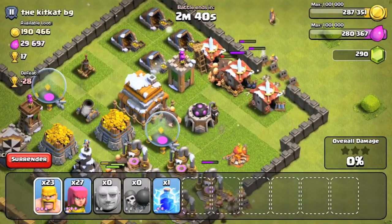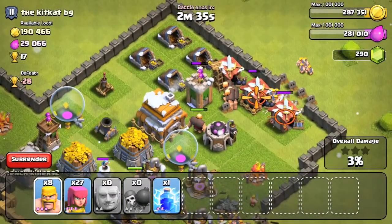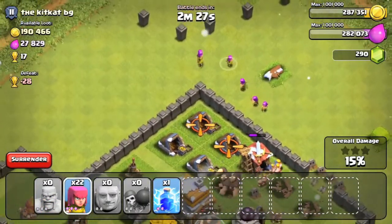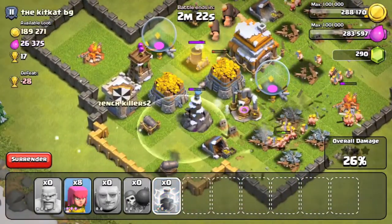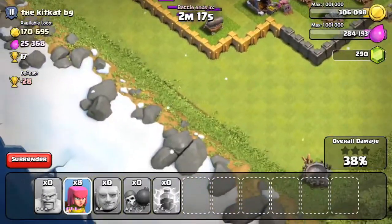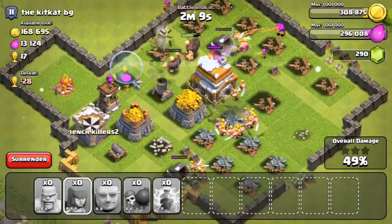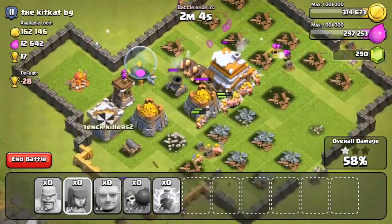I started rushing in with my barbarians and decided to start wrecking this base. I thought it was pretty easy because it's an open base — and I don't mean open as in no walls, I mean open as in it's got no sections. I didn't notice that part of the top right up there, and my archer got sent up there. There are actually 2 more defenses up there that I didn't even know were there. I placed some archers there and destroyed that cannon. Then I just start wiping this guy — 3 stars, sorry I ruined it.